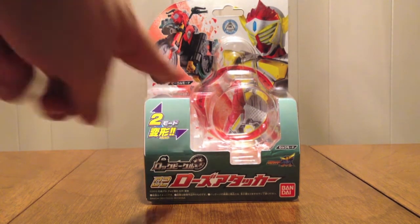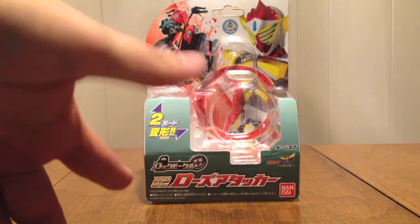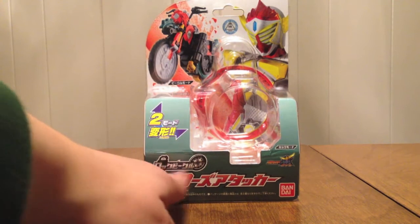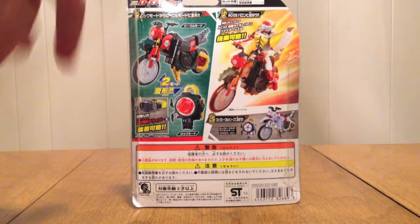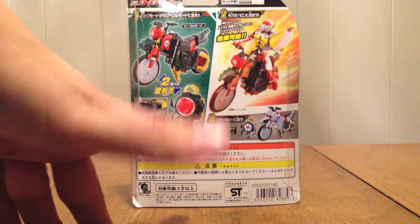It's similar packaging — two modes shown: the bike and the lock. This time it features Baron; he's kind of the first one to have one, and the others got theirs recently. Lock Vehicle Logo Zero Two, Rose Attacker, Gaim show logo, Baron on the bike in both modes — same thing as the Sakura Hurricane. Shows you both modes, you can put it on the belt, but there are no lights or sounds in this toy.